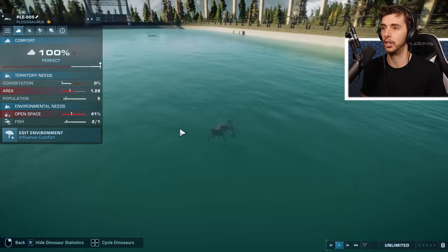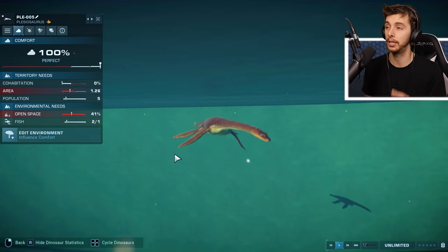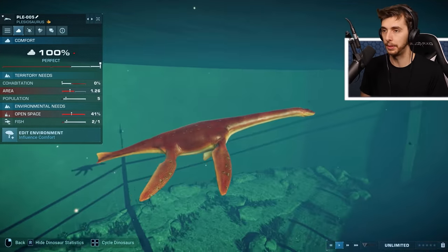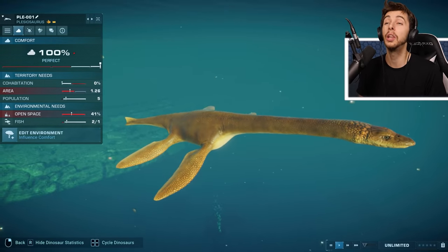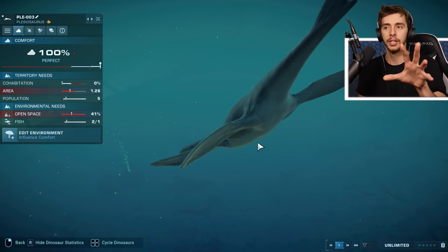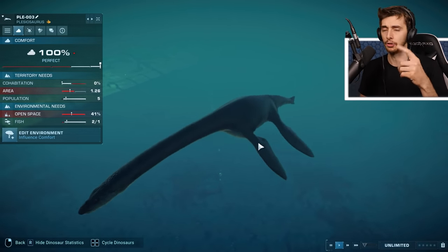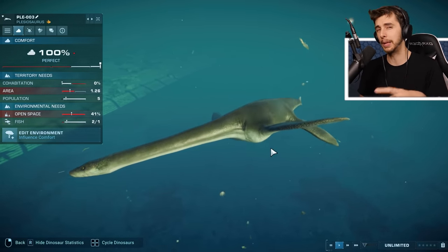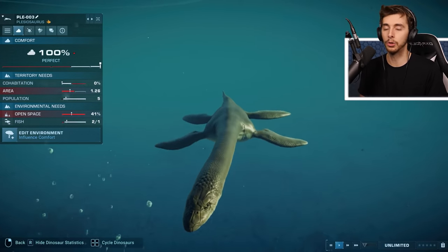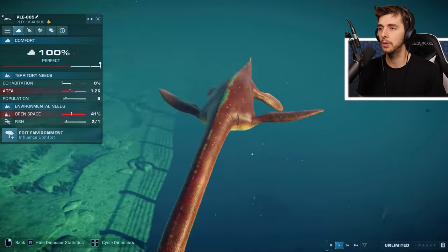He's probably still forming territory. The space is probably too small. It seems like most aquatic creatures need at least three lagoons to be happy. Every aquatic creature starts with four base colors, and when you play campaign or challenge mode you unlock other skins. We've got a dark green one, a red skin, and then the one with the stripe pattern.